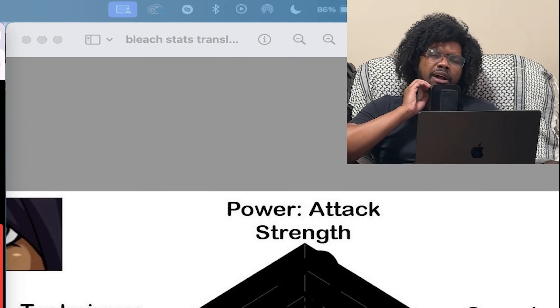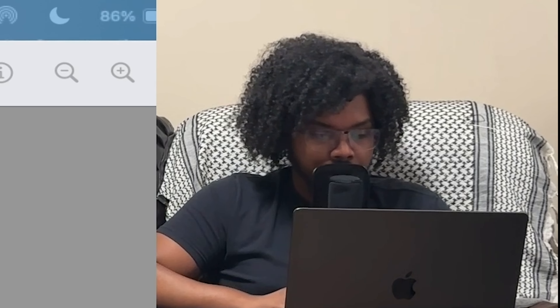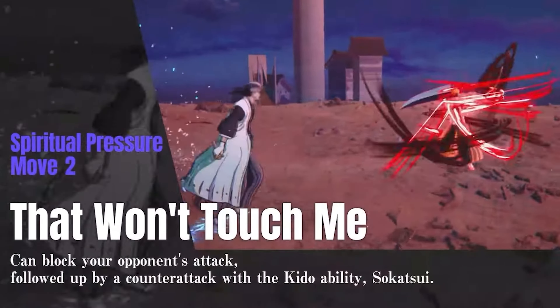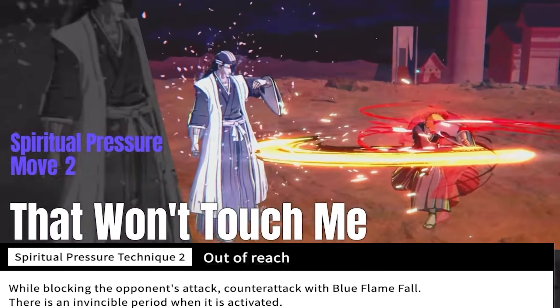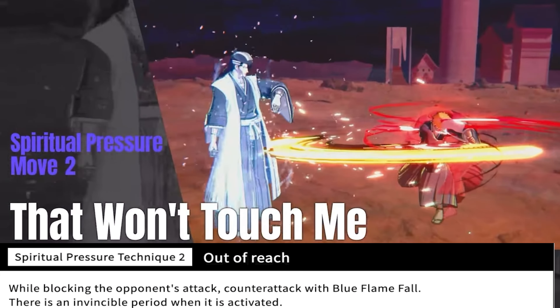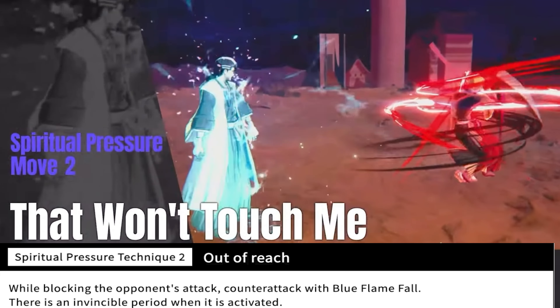The fact that we have stance characters is very interesting in this type of game — I don't know many arena fighters that have stance characters like that. But it makes sense given the nature of how they fight. His next technique is his spiritual pressure two — 'That Won't Touch Me,' here just called 'Out of Reach.' While blocking the opponent's attack you counter with Blue Flame Fall — the same thing Rukia had. There is an invincible period when this is activated, so it's a counter with invincibility that shoots a little blue flame ball.